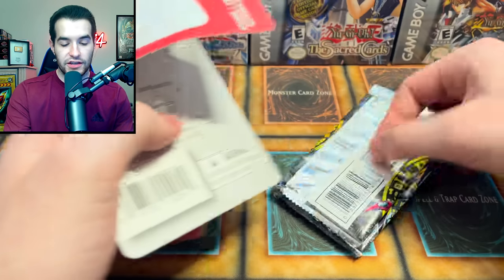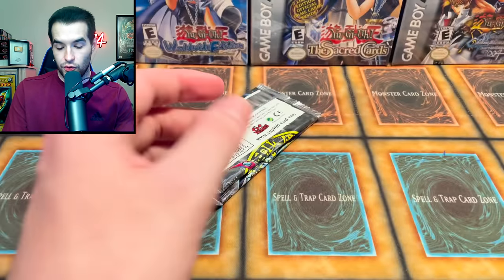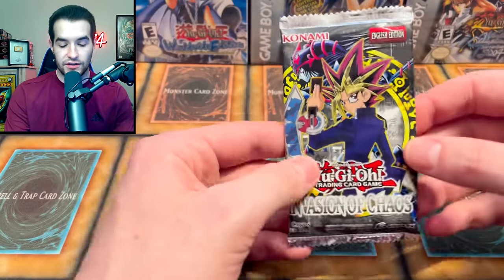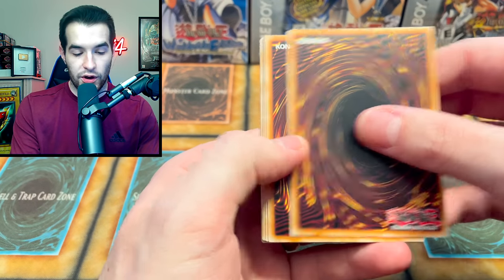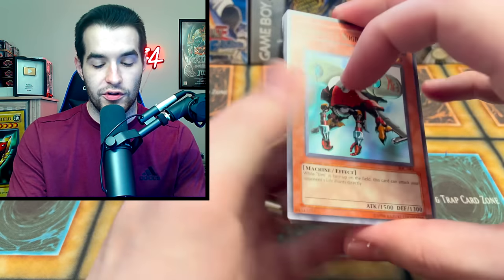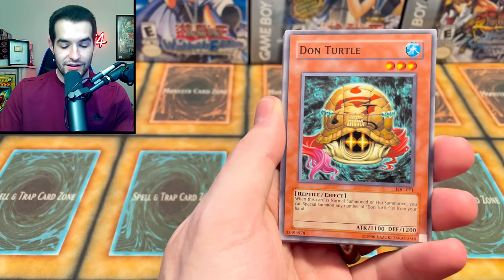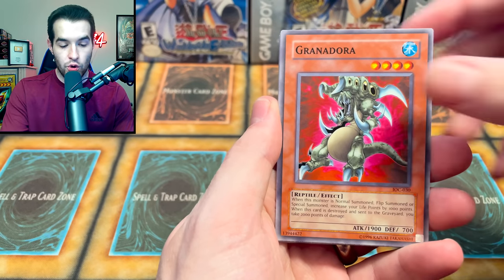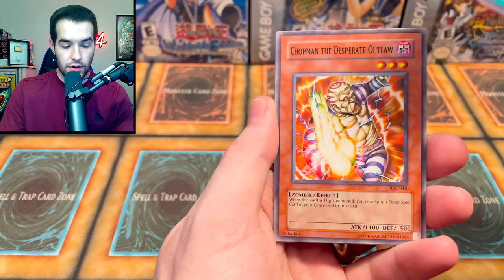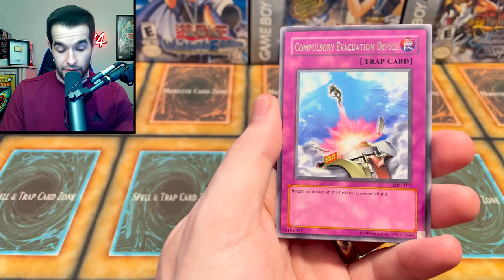Legacy blister - whatever you want to call it, these are really fun. If you guys enjoy watching the legacy blisters, let me know. We have a Light Ray Greffer - very cool. Then we have Metal Raiders and IOC. Let's go IOC first. Cannonball, Spell Shellfish, Soul Tiger, Dawn Turtle, Enraged, Soul Absorption, Chopman the Desperate Outlaw. Come on - back-to-back Compulse, that's pretty good!